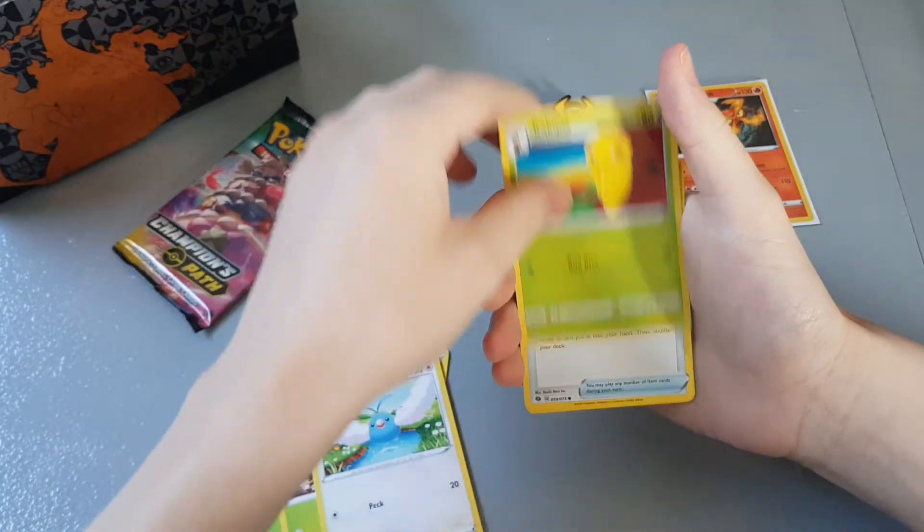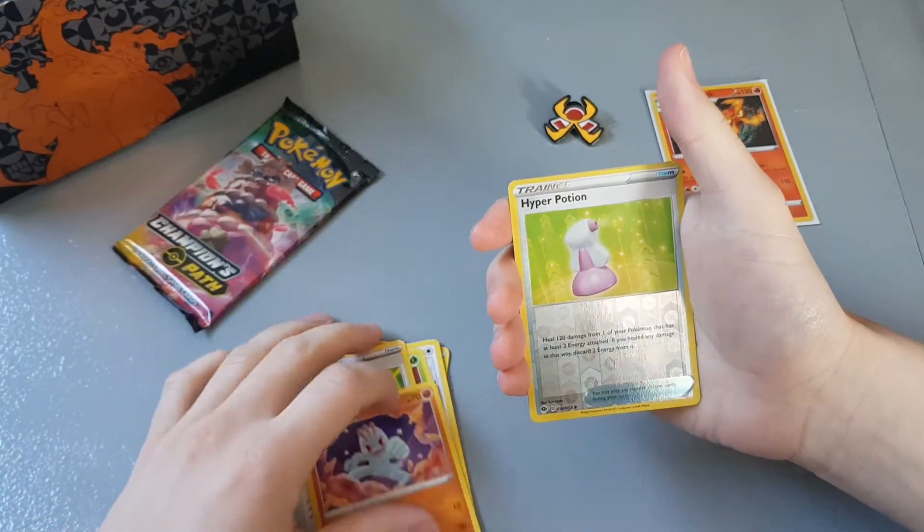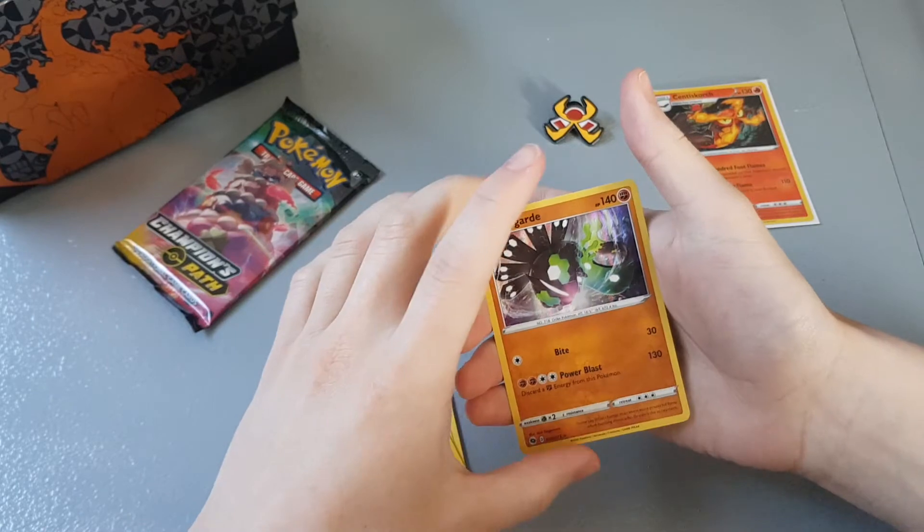Then we have Grubbin, Weedle, Swablu, Kakuna, Poké Ball, Machop, a reverse Hyper Potion, and a Zygarde holographic.